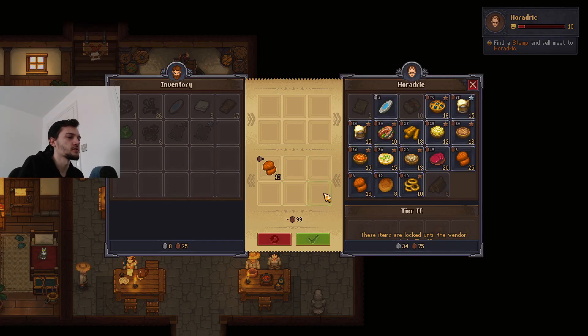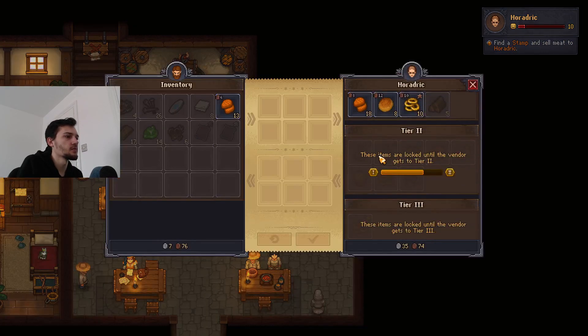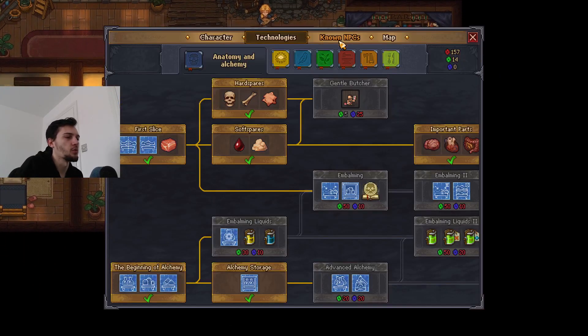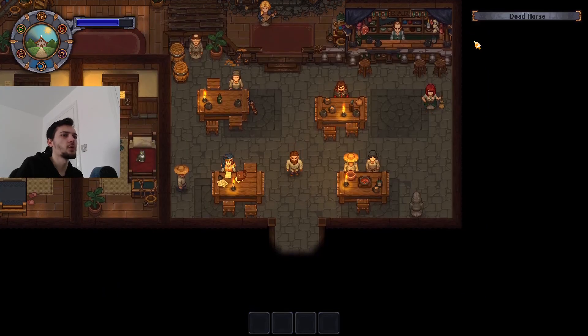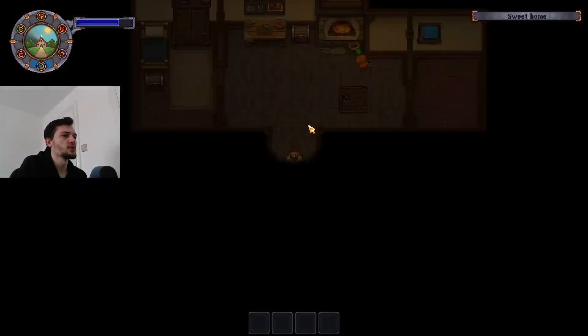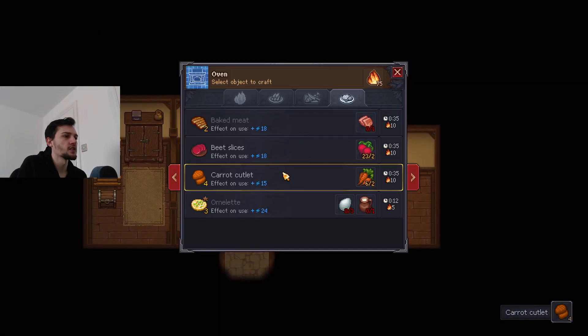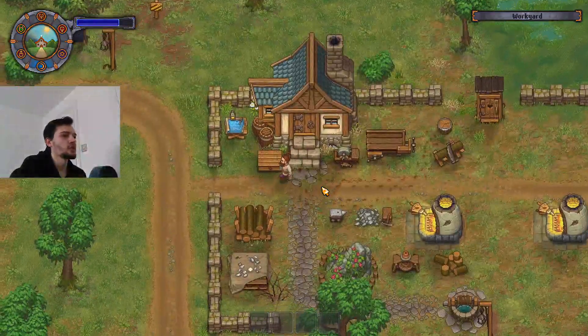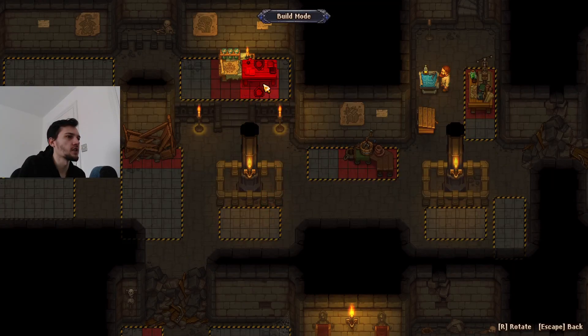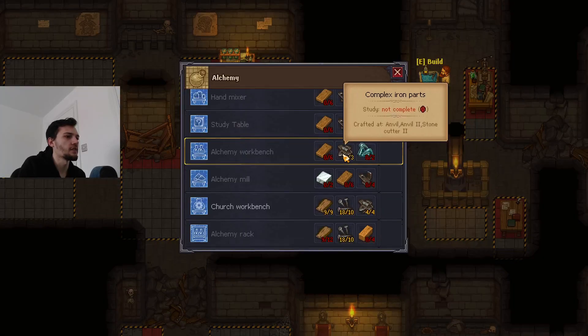It doesn't look like a big increase - maybe it takes time to update. There's so much to do. Purple day is tomorrow. The next plan is to keep cooking carrots - I think our carrots are actually done. Let's deal with that then go build the workbench. I don't recognize this design, I don't think we have it. Let's put it here - this is a good spot. And the church workbench. The alchemy rack looks cool but might just be a place to store potions.